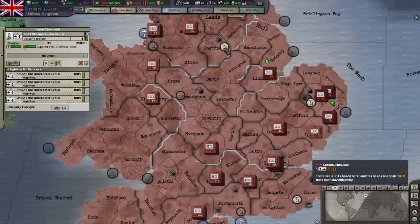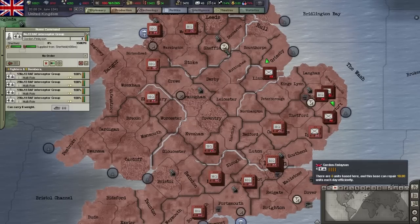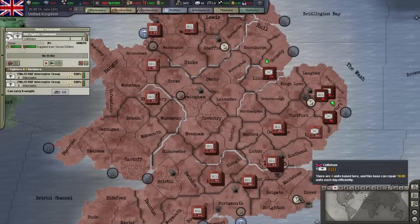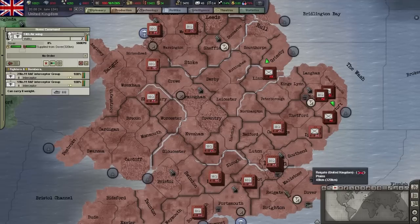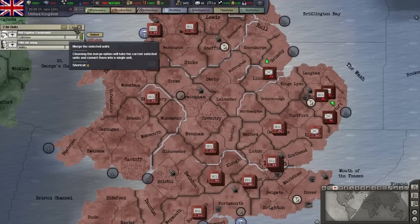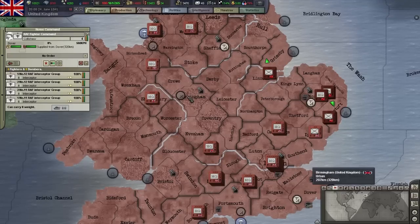Clicking on these bases will select the units that are inside. You can either single click on them with each click cycling through the units at that base, or drag a box around the base to select all units that are stationed there, where you can then reorganize or merge them.